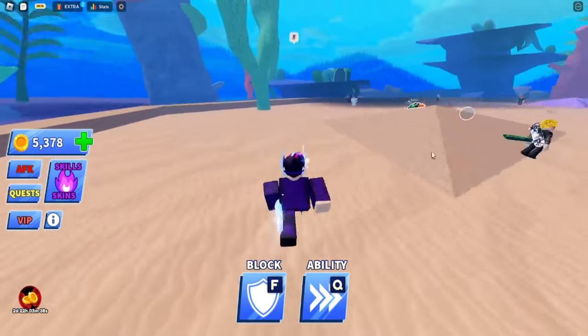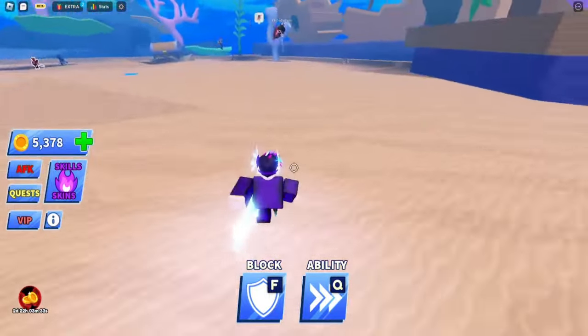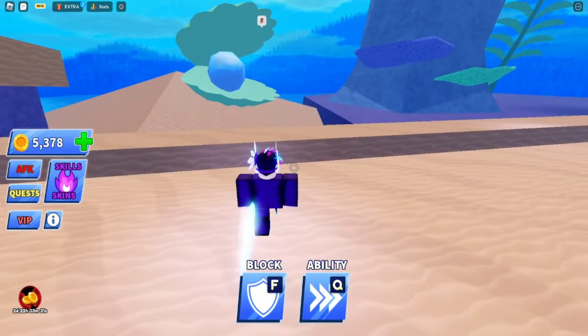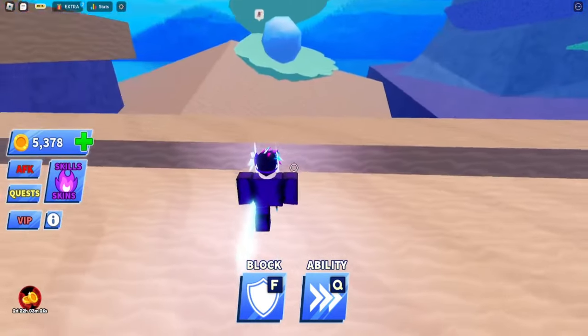We just loaded up into the ocean map, so I'm going to test it out and see if it works on this map. You're supposed to find the barrier or something and dash into it. Let's try Wave Rider to get over there — someone else got it, let's see.